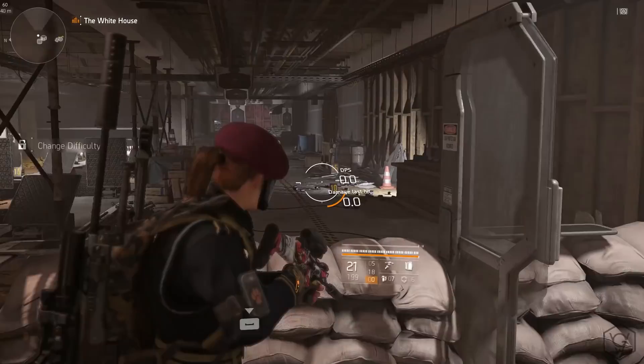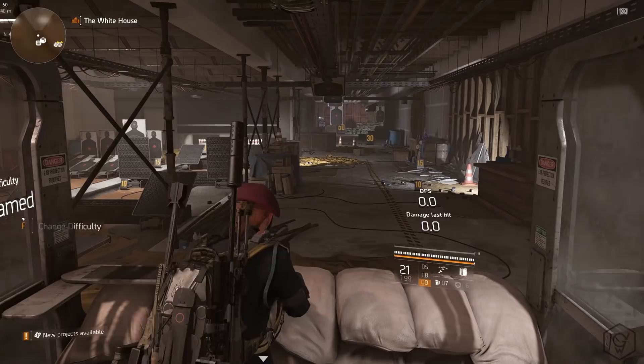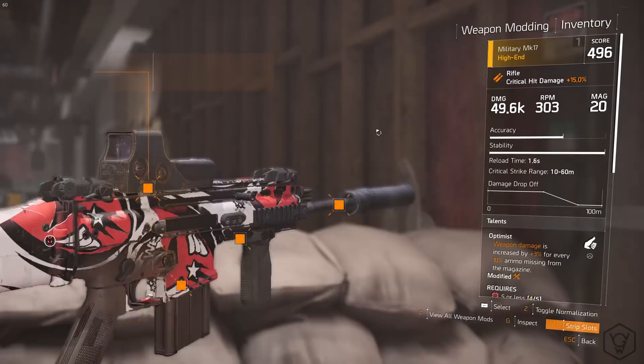You're probably thinking, well I don't want to put a scope on my main weapon. There's a workaround that someone in my Discord showed me which is pretty crazy. First, let's see how much damage we do without the scope and without the holstered perk activating. We are doing around 193k headshot damage to the target.